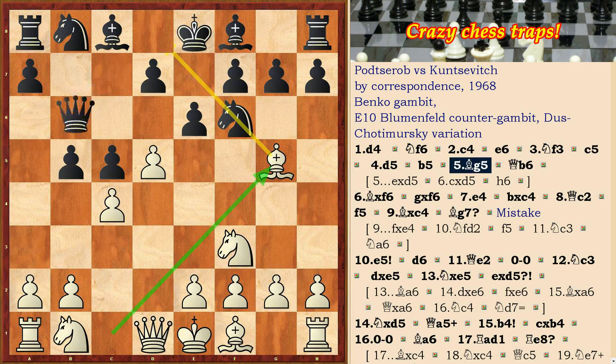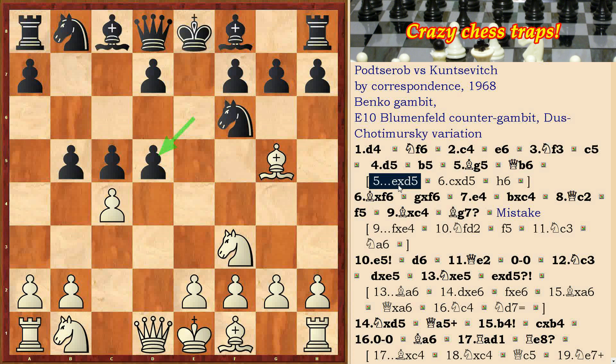Bg5. More precisely here, Qb6, and after exd and cxd, h6.